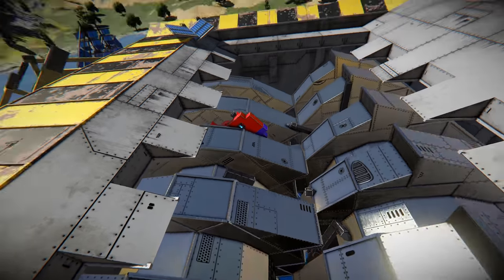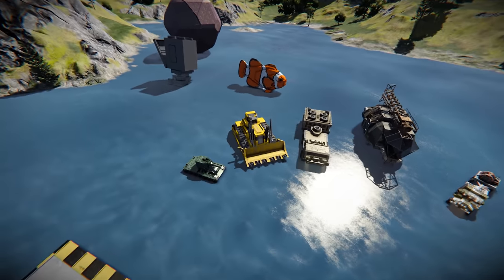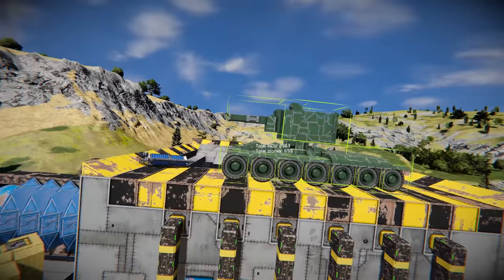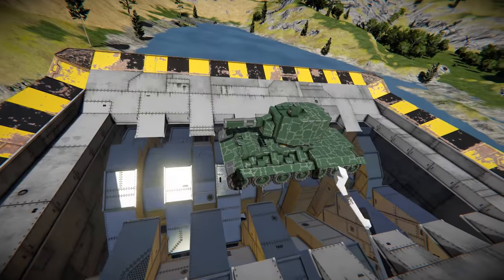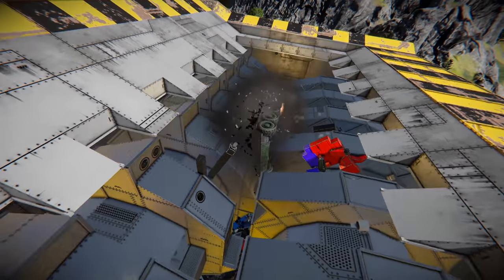So next up we have a KV tank. This should be easy enough - this is just a small ship so we'll plop that in there. Yeah that KV is going to get ripped apart. It's bouncing around a little bit. The stalinium on that one won't protect it at all.